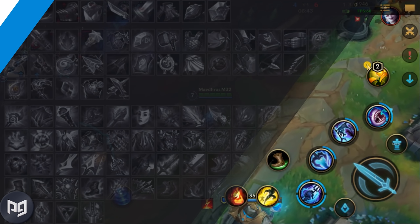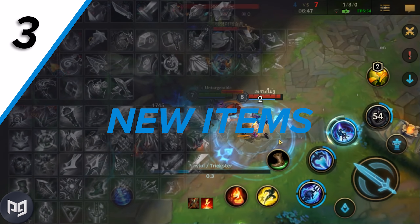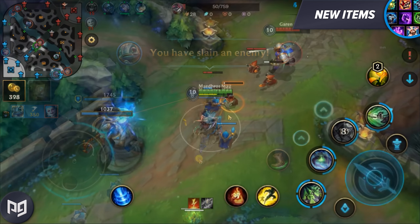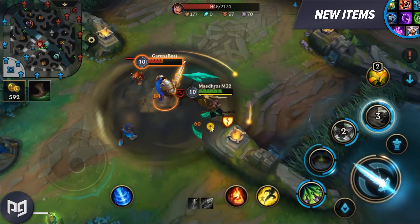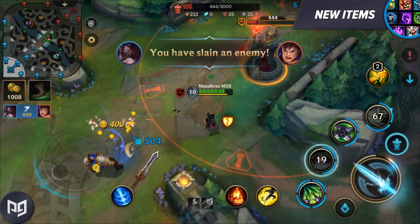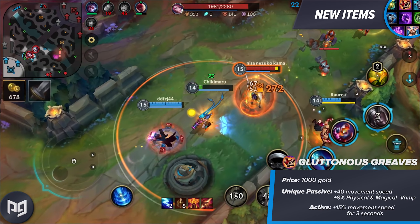Now let's talk about the shiny new items that Wild Rift has to offer. There are seven — well, kind of eight, but you'll see what I mean. These are completely new items. There are other items that have had their actives removed, like Hextech Gunblade, but we won't be going over the small changes like that in this video, since there are a ton of small price and stat adjustments — it's just too long. We already talked about the Gluttonous Greaves earlier, so that was item number one.